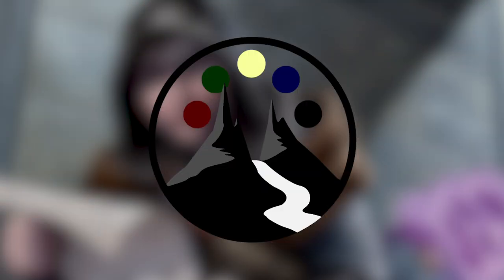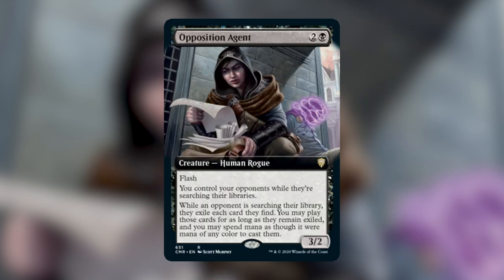I wanted to post a quick video talking about a spoiler that came out today: Opposition Agent. Opposition Agent is a creature — human rogue — that costs two and a black and is a 3/2. It has flash and says you control your opponents while they're searching their libraries. While an opponent is searching their library, they exile each card they find. You may play those cards for as long as they remain exiled, and you may spend mana as though it were mana of any color to cast them.